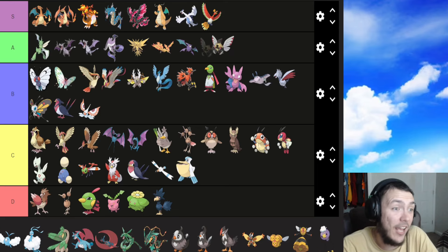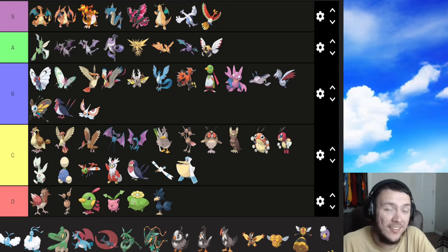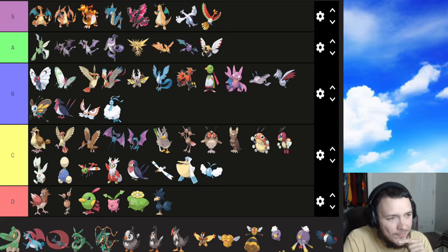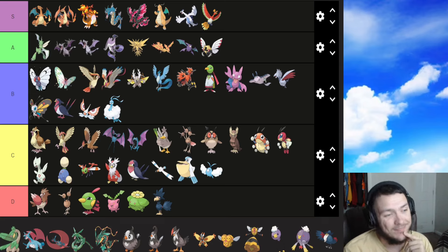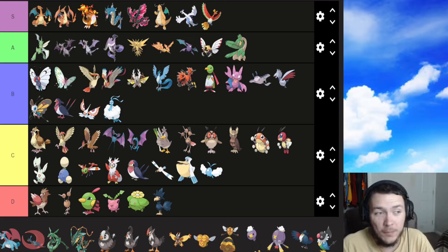Ninjask is absolutely an A — not quite S but right there. Ninjask with Speed Boost can be pretty good if you know how to use it. Swablu is a C — I love the cotton gimmick, one of my favorite flying type design concepts, but keeping it at C. Altaria is definitely a B. Tropius — I've always loved Tropius. I love the dinosaur gimmick, the little leaf wings, and the bananas coming out from its neck. Very popular Pokemon for me.